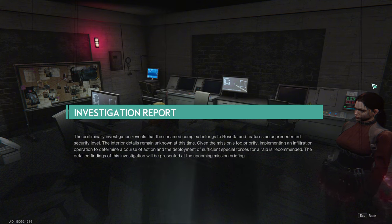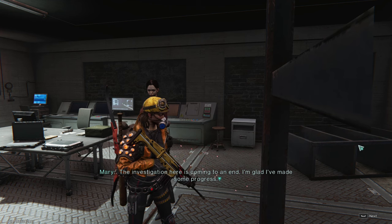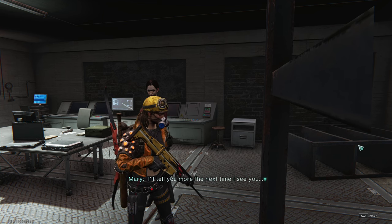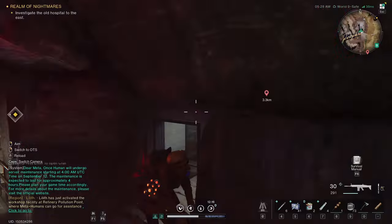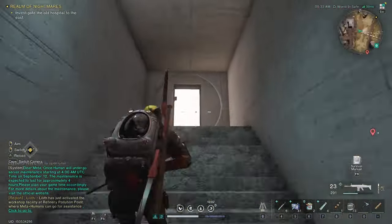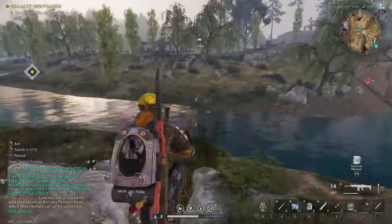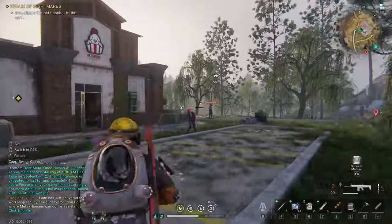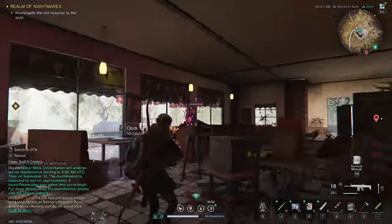Here we have the investigation report. The report says: the preliminary investigation reveals that the unnamed complex belongs to Rosetta and features an unprecedented security level. The interior details remain unknown at this time. Given the mission's top priority, implementing an infiltration operation to determine a course of action and the deployment of sufficient special forces for a raid is recommended. The detailed findings will be presented at the upcoming mission briefing.